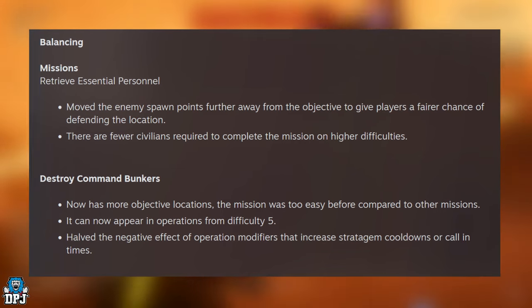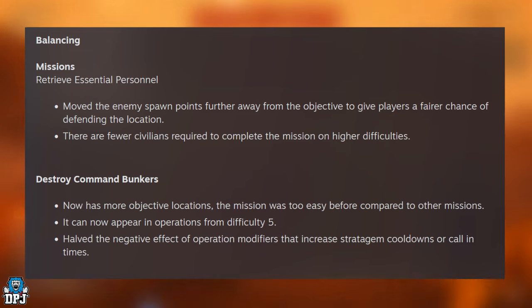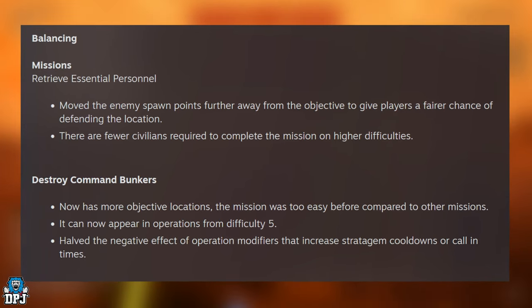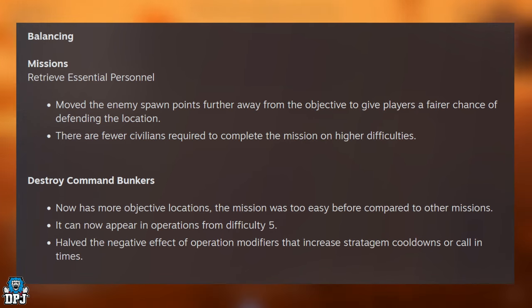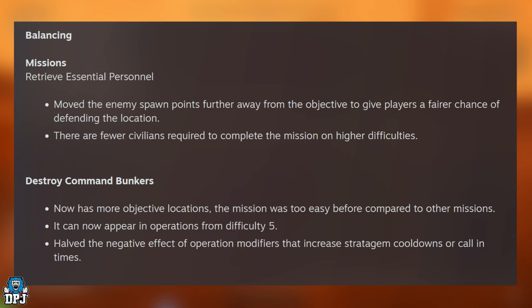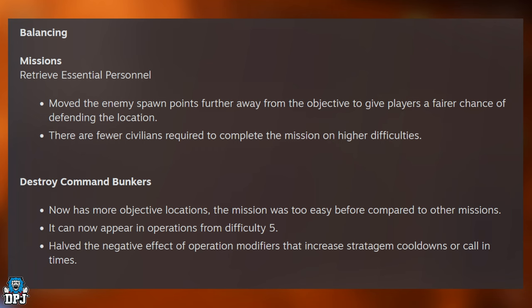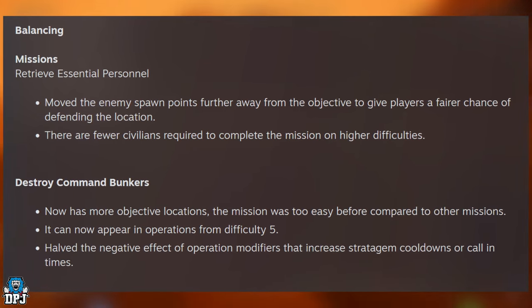There are fewer civilians required to complete the mission on higher difficulties. Destroy Command Bunkers now has more objective locations — the mission was too easy before compared to other missions. It can now appear in operations from difficulty 5, and the negative effect of operation modifiers that increase stratagem cooldowns or calling times has been halved.